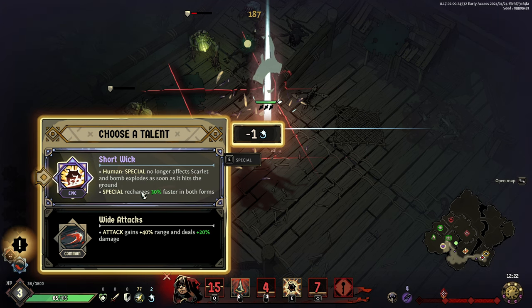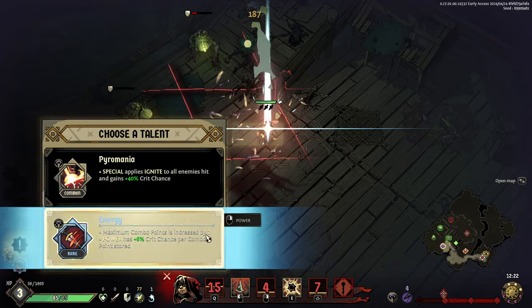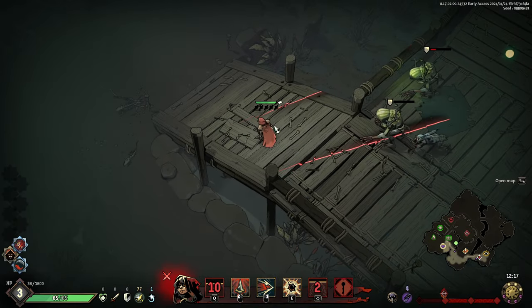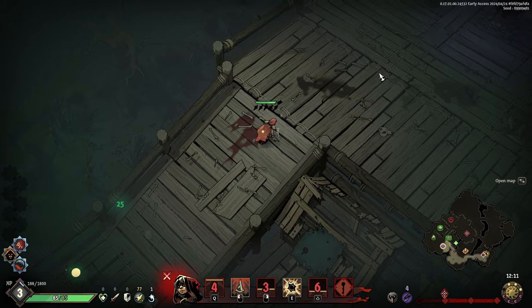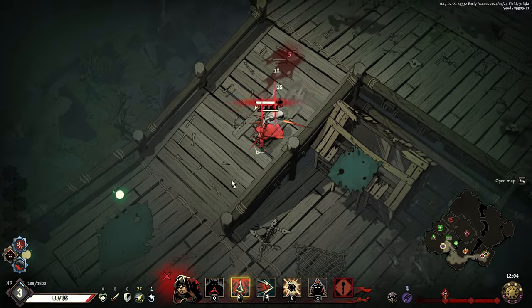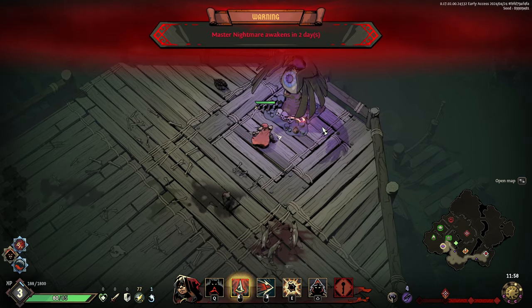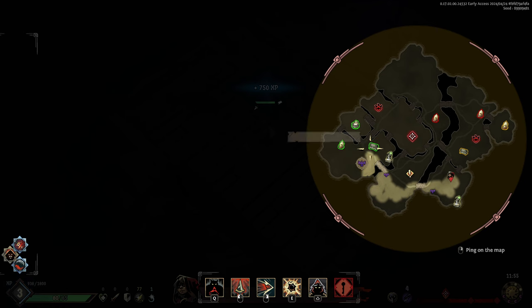Human special no longer affects Scarlet. Let's reroll once. Let's take maximum combo points — because when I have maximum combo points, my dash does more damage. Let's enter defensive stance — I don't take damage, and now we're going to do a lot more damage. Now I can make intelligent choices. Let's go up here and knock out this green chest.